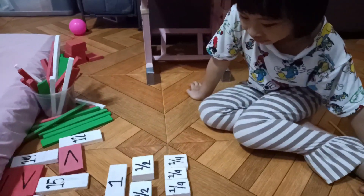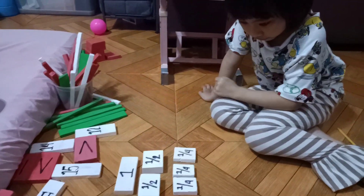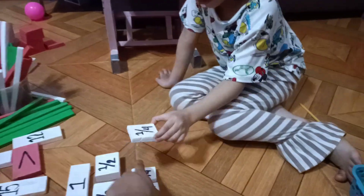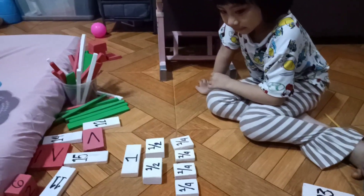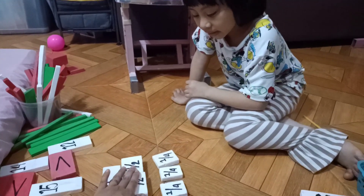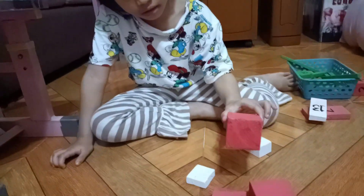Paano ko naghati yung apat? Naghati ng apat. One, two, three, and four. Di magiging one fourth, and then one fourth, one fourth, and then one fourth. Apat. I-arrange mo ito sa pinakamalalit — parang stairs. Okay, nakaparang stairs.